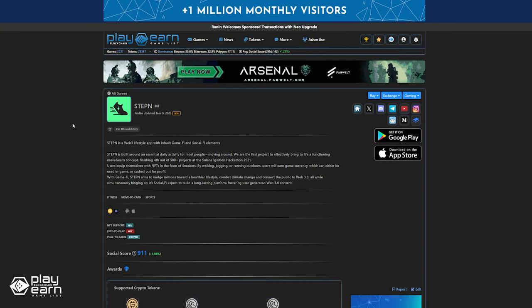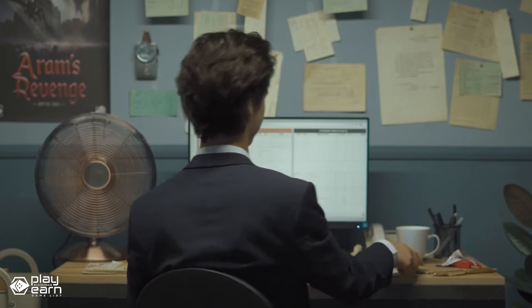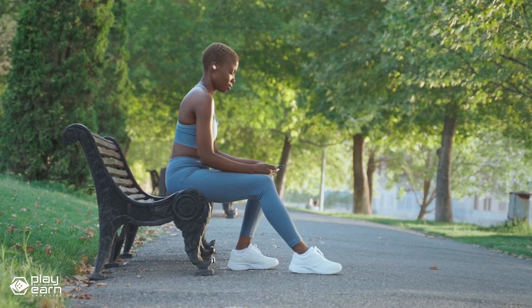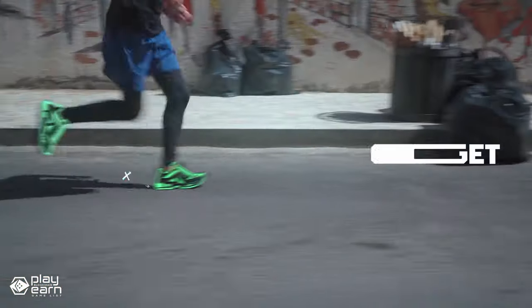The next game on our list is StepN. StepN is a move-to-earn sports fitness app being built on Solana, BNB, and Ethereum. It is one of the first and more famous move-to-earn games that reward you for walking, running, and playing. The mobile app uses blockchain technology to create a virtual fitness environment where your physical activity influences your progression in the game. You can earn two types of tokens: GMT, the governance token, and GST, an in-game token that you receive for your activity.